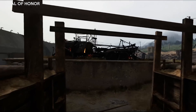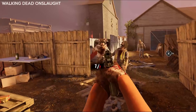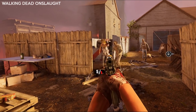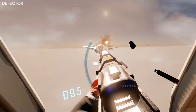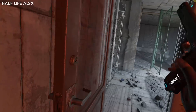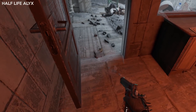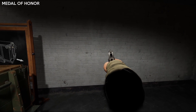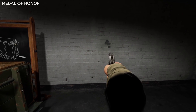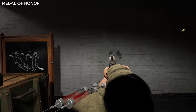The first thing you do when you get a gun in your hand is shoot it, so let's start with that. You've got two main types: one-handed like pistols and revolvers, and two-handed like machine guns and sniper rifles. One-handed weapons feel the most natural to use because they mimic how you would hold the real life counterpart. This is why Half-Life Alyx only has one-handed weapons.